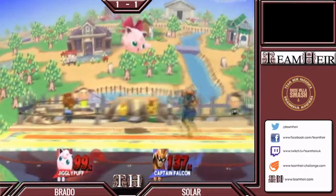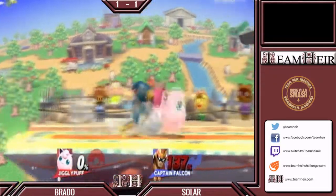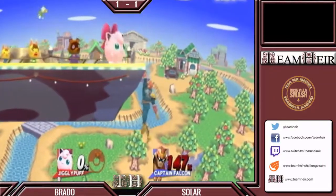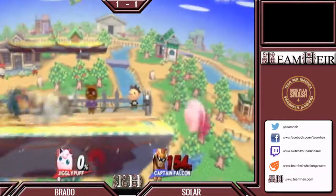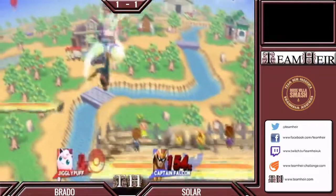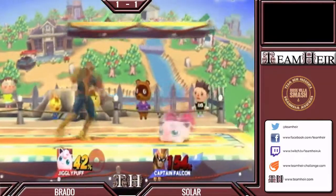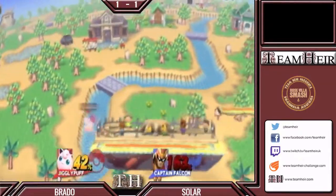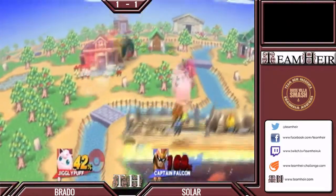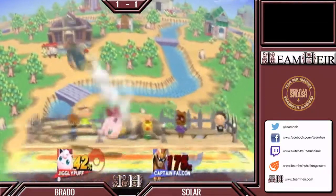I actually think that could have been a good rest opportunity with that Raptor Boost, but talking of Raptor Boost — Raptor Boost kills at 80% on heavy characters. That was Jigglypuff at 110. No DI in the world would save you there. That could have been a good down smash opportunity because it actually goes underneath the ledge, which is really odd. Unfortunately the invincibility frames are still there. On characters like Captain Falcon, if you look at their ledge grab, their hurtboxes don't stretch out very far — he's one of the characters that are really hard to hit on the ledge.